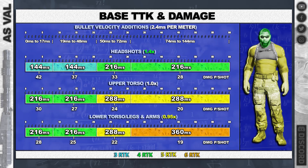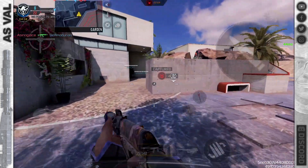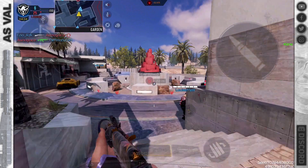After that, headshots are a four-shot kill — not bad. But you have the upper and even the lower body working for you up to that 21 meters as a four-shot kill.